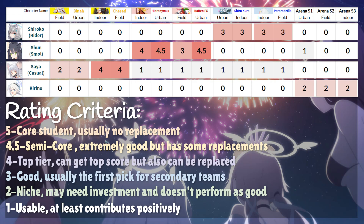Now for the April students — Bike Shiroko, Small Shun, and Casual Saiya are all not limited, and none of them are super strong. Bike Shiroko has the unique ability to massively reduce the enemy's damage output, which may be useful on insane difficulty but not really useful in the extreme meta. Small Shun is only slightly better than Azusa on urban, so a situational pick for urban Hero Nimus but not much else. Casual Saiya gets top score on Chesed Extreme but can be replaced by Hibiki for roughly the same effect, so only useful for min-maxing. Kivino saw some rogue success in PvP as a hard counter to enemy snipers, but she requires a lot of investment, so not recommended.